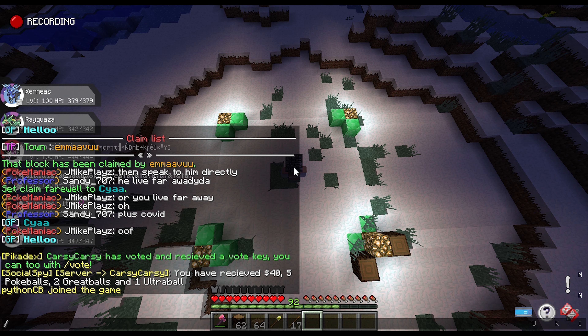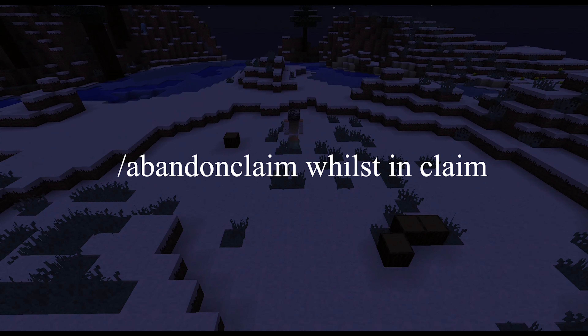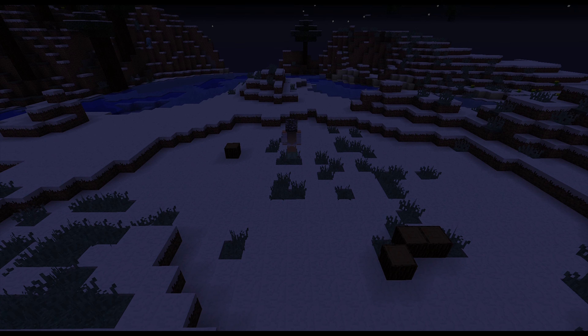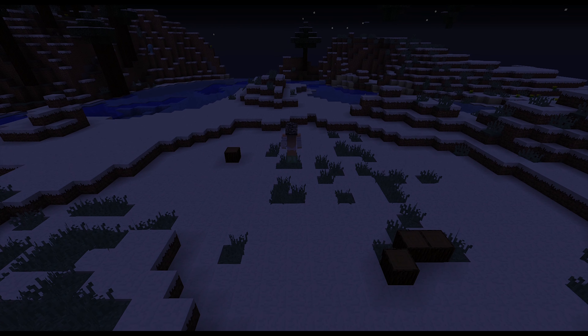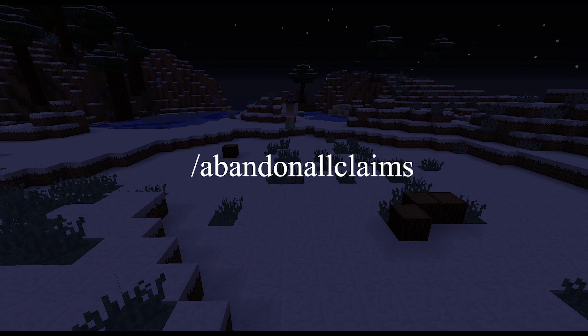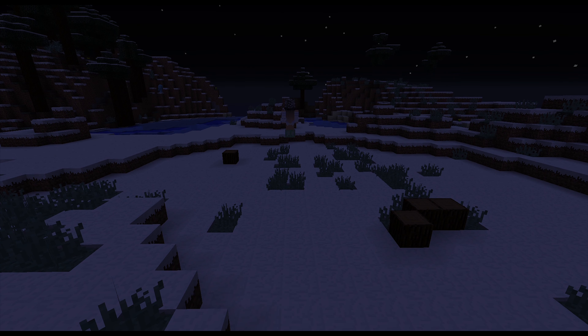If you claim the wrong area or want to resize, type /abandon claim in the chat while standing in the claim — that deletes it and the land becomes free for anyone to edit, so be careful. If you have multiple claims and want to delete all of them, you can do /abandon all claims, which deletes every single claim, so be extra careful.